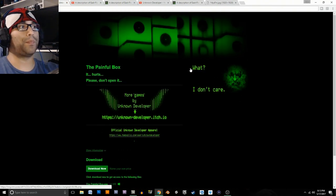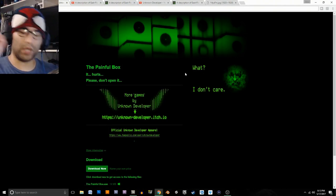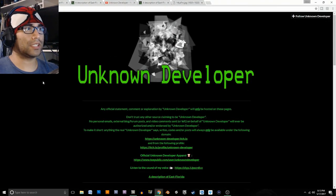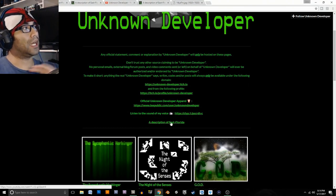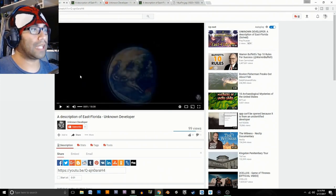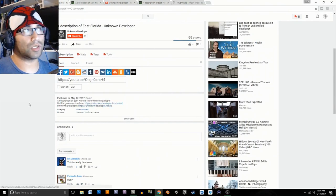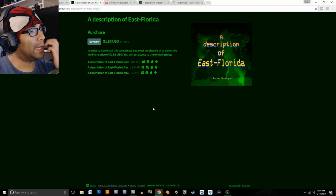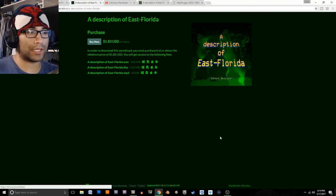The painful box has also been updated, which we'll get to last. First, the unknown developer added a description of East Florida which takes you to a video. It also leads to what's called the green version on itch.io — a version not listed on the developer's main itch.io page but found under soundtracks.